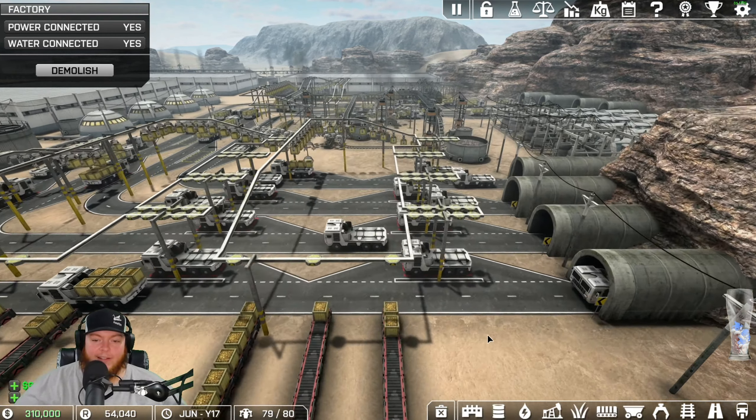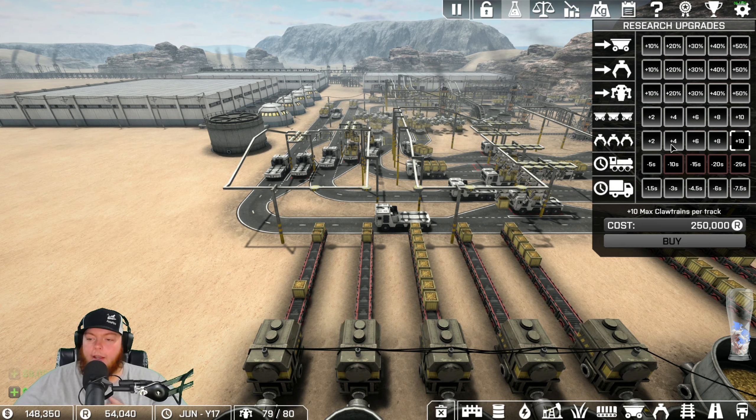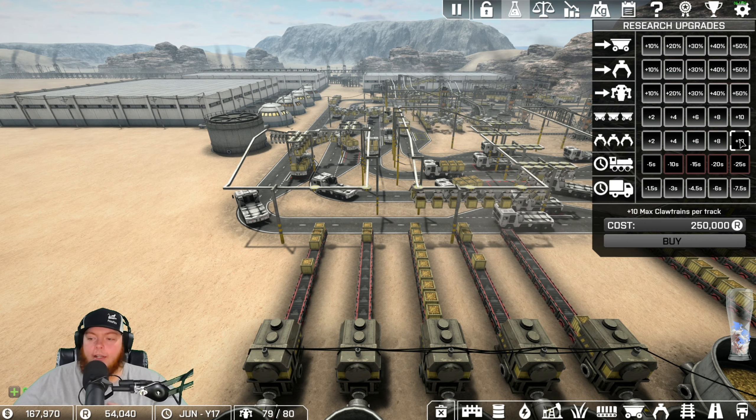Got one off that chain - gotta start somewhere. As fast as this thing can make its circle we'll have trucks running. Our hooks aren't as fast as they can be - we'll want more on there eventually. One more research level - it'll give us about 10 extra so instead of 20 it'll be 22. They start at 12 and go up, so overall you get 10 more than when you started.